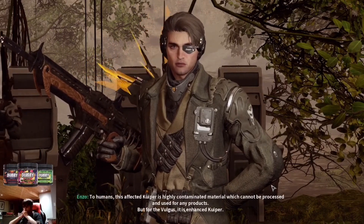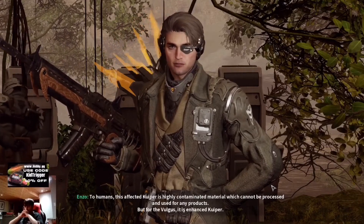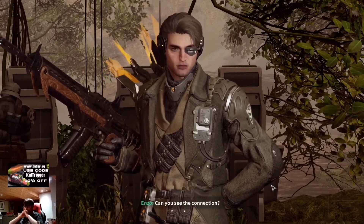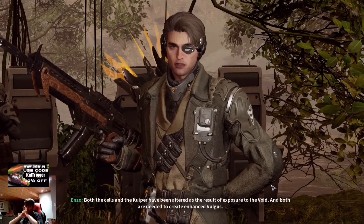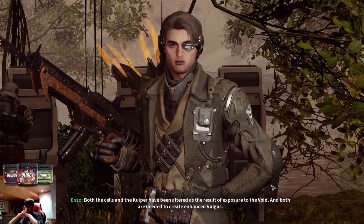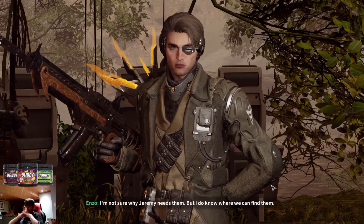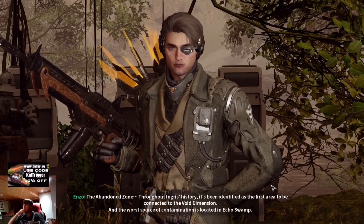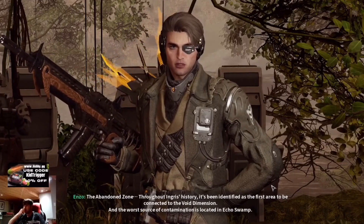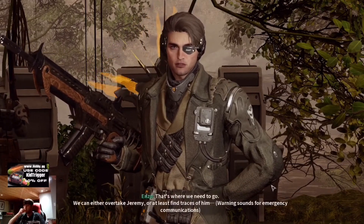To humans, this affected Kyber is highly contaminated material which cannot be processed or used for any products. But for the Vulgus, it is enhanced Kyber. Both the cells and the Kyber have been altered as the result of exposure to the void, and both are needed to create enhanced Vulgus. I'm not sure why Jeremy needs them, but I know where we can find them — the Abandoned Zone. Throughout Ingress's history, it's been identified as the first area connected to the void dimension, and the worst source of contamination is located in Echo Swamp. That's where we need to go.